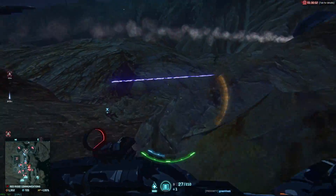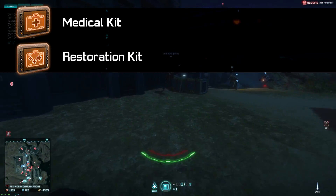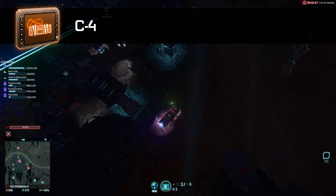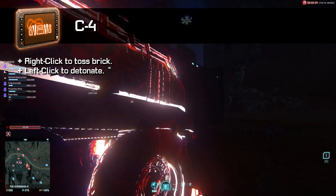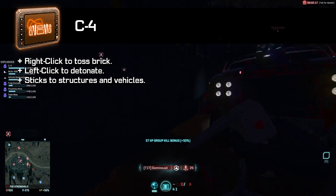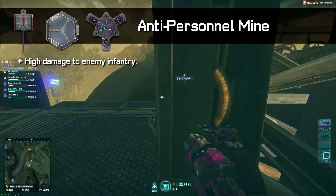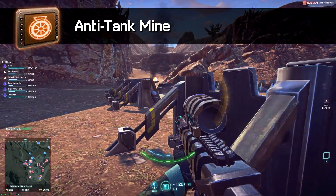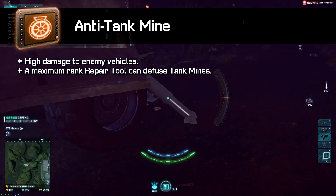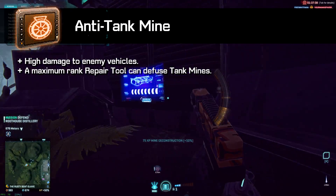The Engineer class has access to the most deployables of any class in the game. In addition to the medical and restoration kits, which are universal unlocks available to all classes and will restore your health when used, you can also opt to equip a more explosive sort of device instead. C4 is an explosive that's tossed out by clicking the right mouse button and then detonated by clicking the left. These explosives will stick to the ground, walls, and enemy vehicles, and can be detonated remotely at any time. Anti-personnel mines will explode when enemy infantry get too close, dealing a good chunk of damage in an area, and anti-tank mines will deal massive damage to enemy vehicles that run over them. It's also worth noting that when your repair tool is at maximum rank, you can defuse enemy anti-tank mines in the same way you'd repair an allied vehicle — just look at them and hold left click.